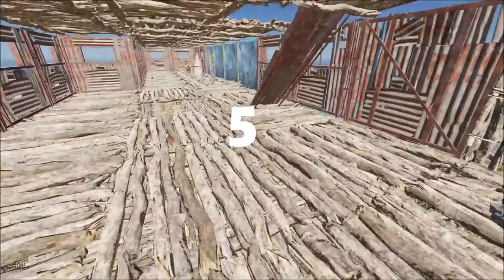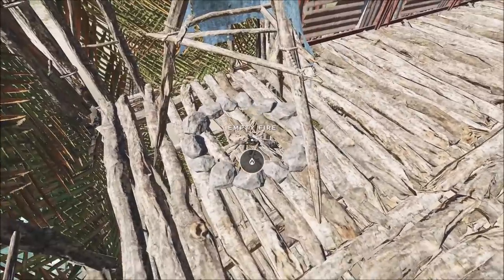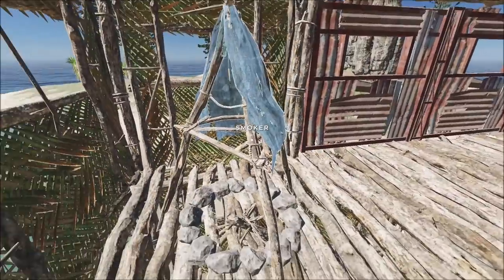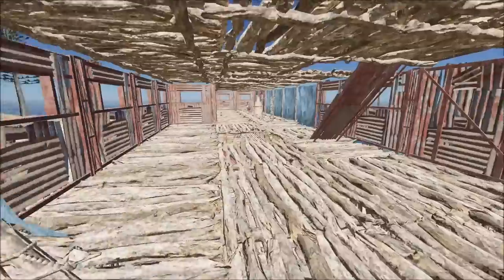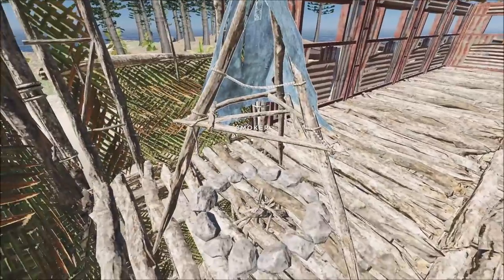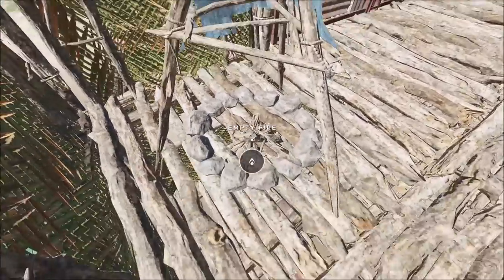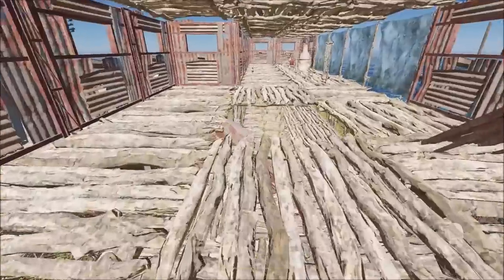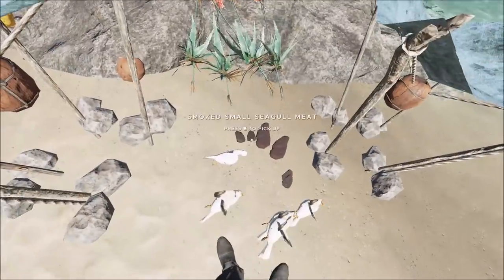Tip 5: The most efficient way of preserving food is in the smoker. You've got to build the fire, then the ring of stones, and then the actual smoker itself. It doesn't need a lot of materials, but you can hang four bits of meat in here — like the birds I just talked about. After a while the meat will turn brown and it's then preserved and a good source of food.